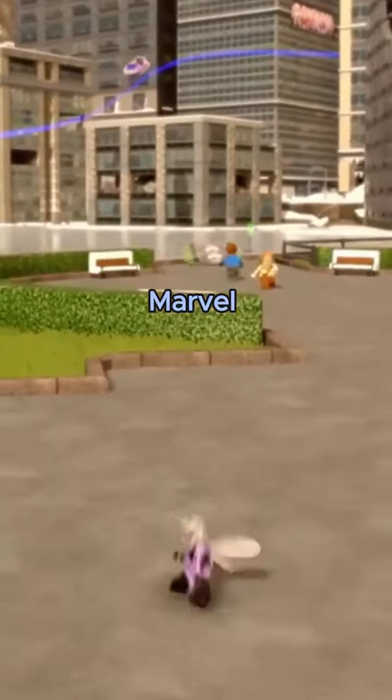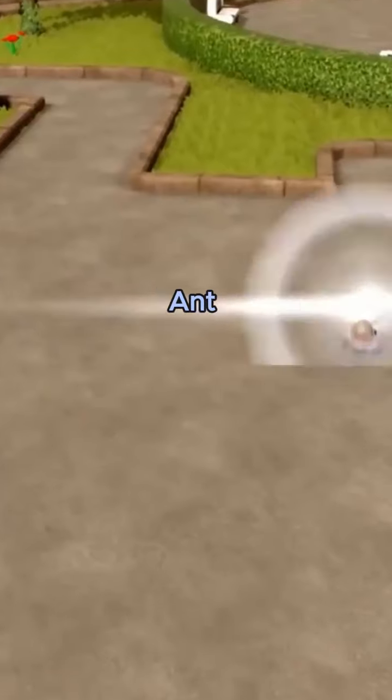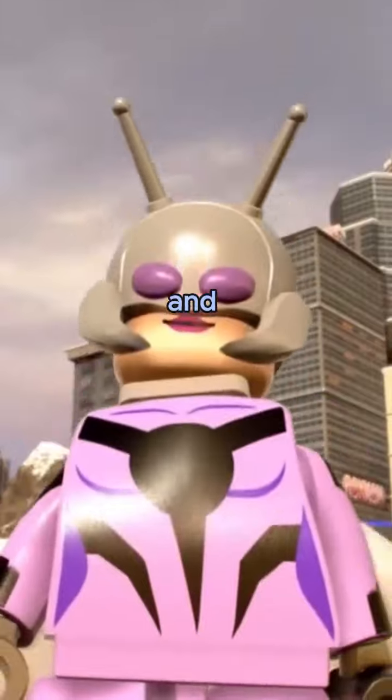Now in LEGO Marvel Super Heroes 2, we have Ant-Man's daughter. Do they call her Ant-Woman? She has similar clothes to Ant-Man's but with different colors. She has the same abilities and transformations as Ant-Man, being able to become super big and super small.